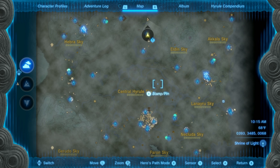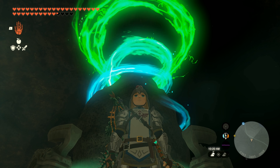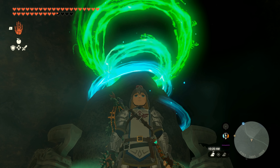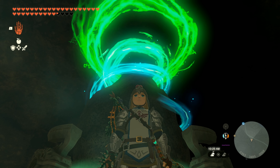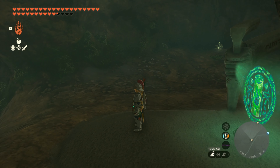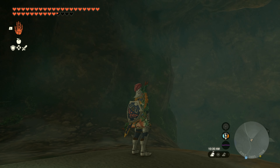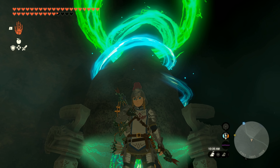Some of the shrines are super easy to find — they're sitting on the surface and are easily visible. The same goes for the sky. Others not so much; they're buried in caves, hidden throughout the underground areas of the surface of Hyrule and up in the sky.